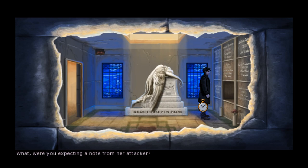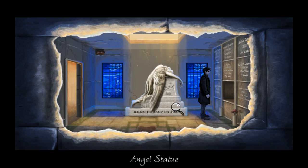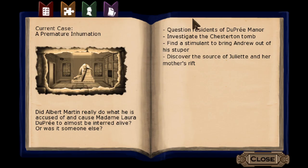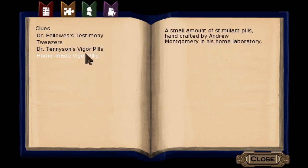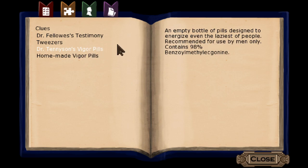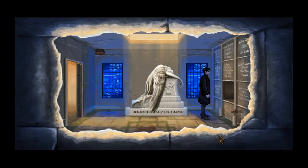What were you expecting - a note from her attacker? No, but I was hoping for some kind of clue. There's a hidden compartment here - that's quite clever. We still have to investigate the tomb, so maybe there's something else here. Homemade vigor pills - similar to the bottle we found, but these ones have been made by Andrew in his home laboratory. I have to admit it's a fairly ingenious hiding spot.